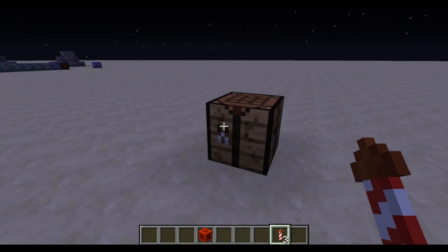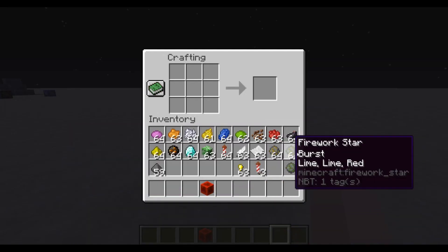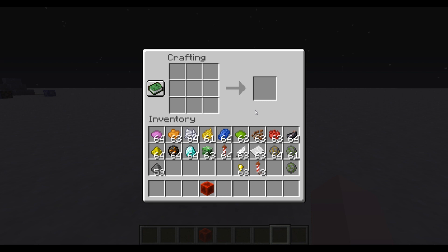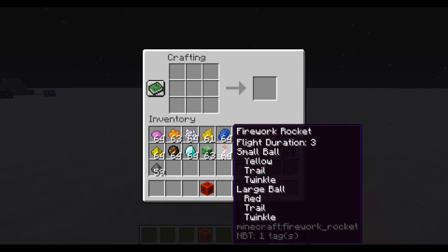In my opinion, this process should start where all fireworks start, and that is on the crafting table. You craft yourself up some firework stars using whatever ingredients you want, and then some firework rockets using however much gunpowder and whatever firework stars you want. More information on this is in the Minecraft wiki, and that's linked in the description.